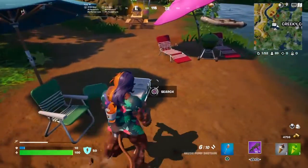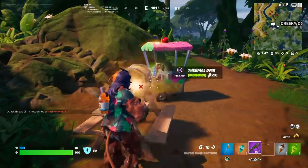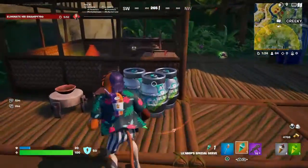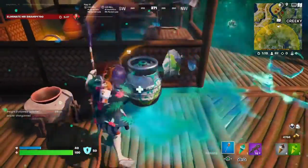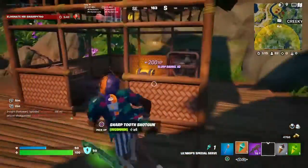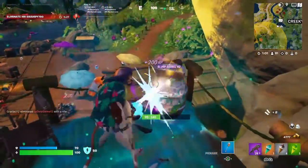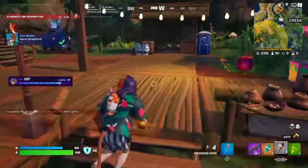Here's some more guzzle ice cream, and we got the special serve — that one's actually really good. The special serve ice cream gives you full health and full shield, so it's kind of rare but it's like a chug jug almost. I'm glad there's a lot of slurp barrels here and nobody actually landed at this location. It really gives me time to loot everything up.